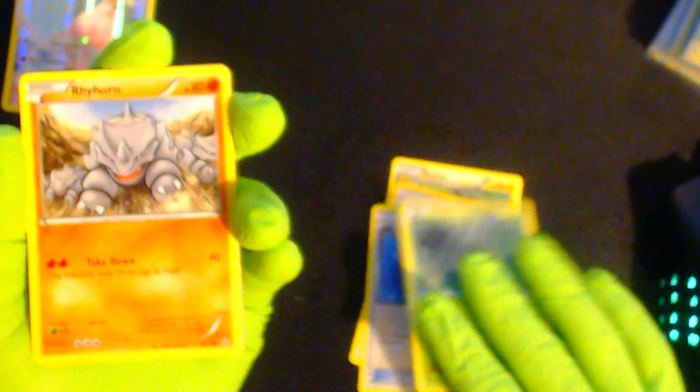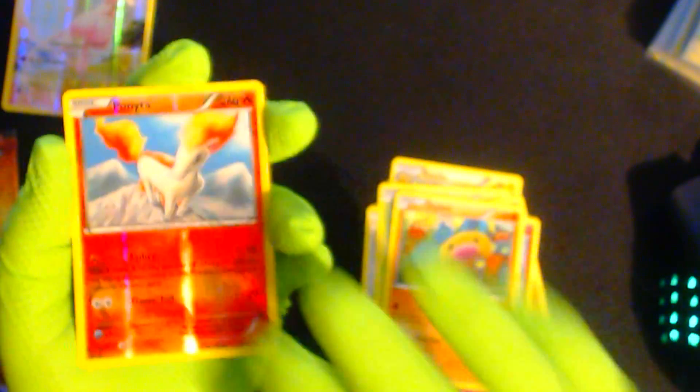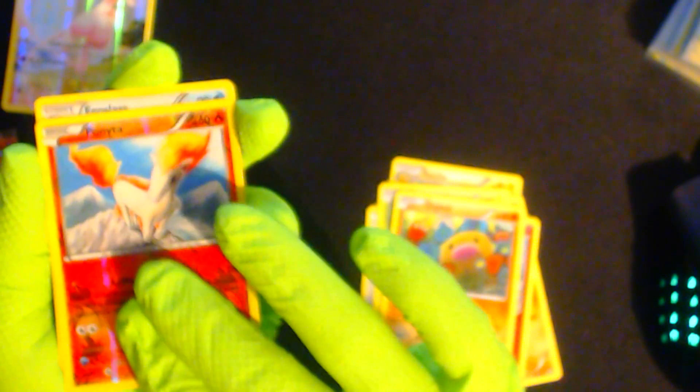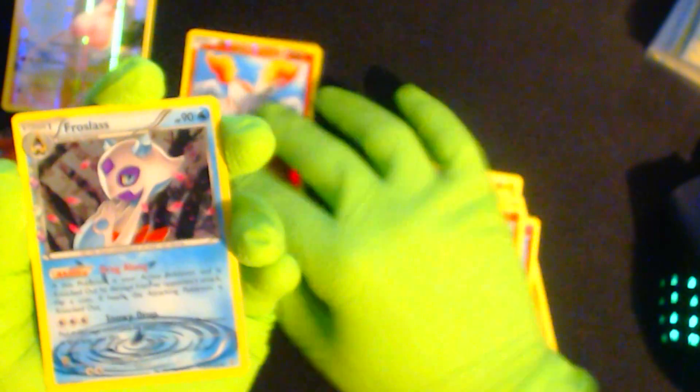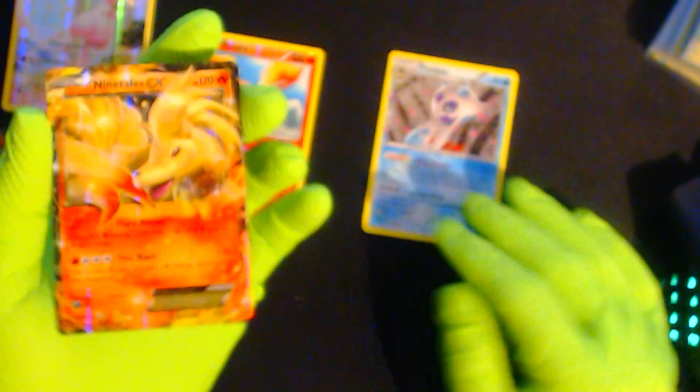Paris, Rhyhorn, Clefairy, a Diglett. The reverse holo is a Ponyta, and the shiny in this pack is a Froslass. The rare in this pack — as my brother mentioned, it's gotta be something good because he saw what it was. Oh dude, yes — this Night March card is freaking amazing!